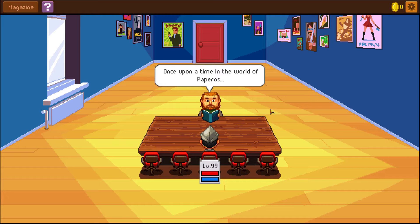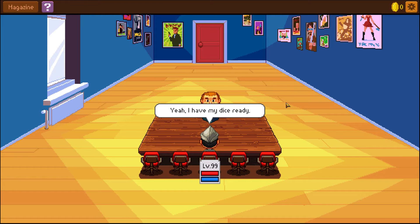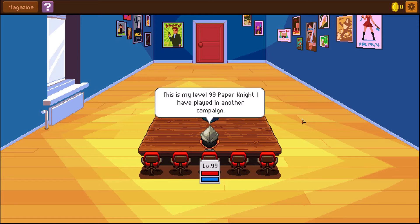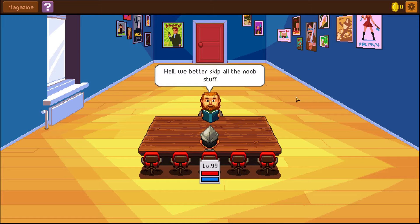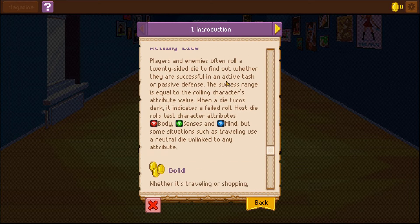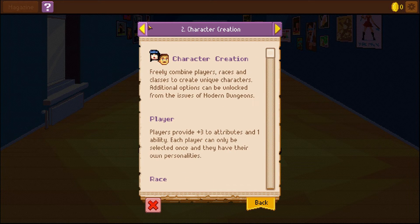In the world of Paperos. I have my dice ready. 'I see you imported your old character into my campaign as well.' Not really, seeing as I don't have an old character. 'This is my level 99 paper knight — I've played it in another campaign. Well, we better skip all the noob stuff. Remember that you can always find help in the player's handbook.' So this is the player's handbook: game basics, rolling dice, gold...